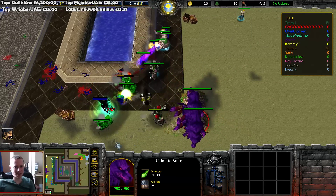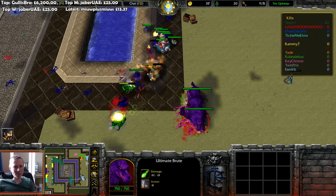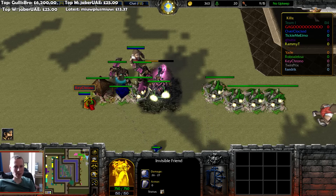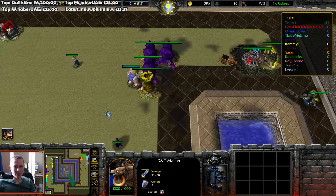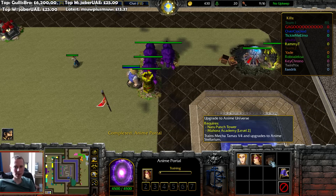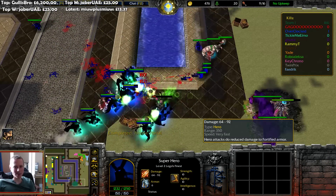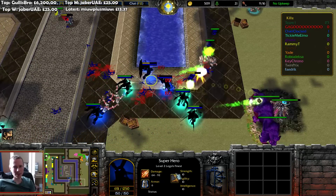Their initial defenses are holding up, but they've lost one of them, so that's going to give them a lot more pressure — they'll need to act quick. I thought the units always auto spawn and move, but some of them seem to be standing still — not sure if that's intentional. Anime portal — we're going to go for the next one. Looks like the superhero's a little bit OP — it's an actual hero gaining stats as it levels up.